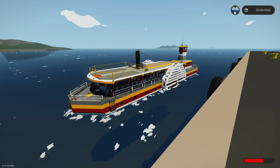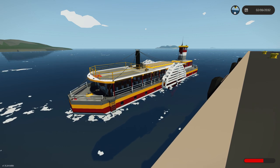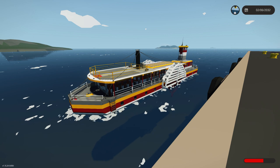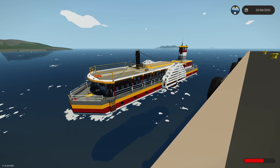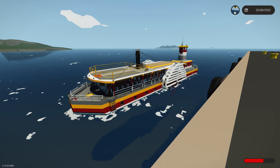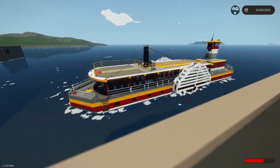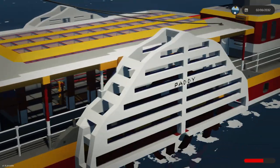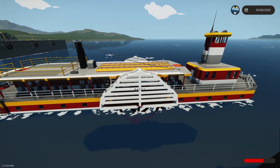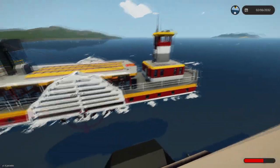This game is called Stormworks Build and Rescue — it's an open world game with a big map featuring lots of ocean, sky, and land. You can build vehicles within the bounds of the physics engine, putting together engines, axles, wheels, or you can make a ship or boat as I've tried to do here. What you're looking at is a combination of almost two weeks worth of work, built from scratch block by block.